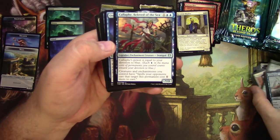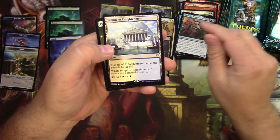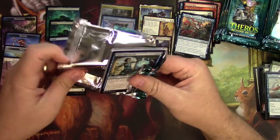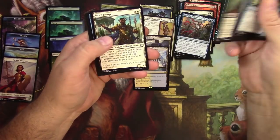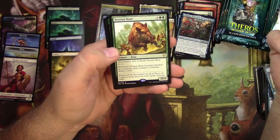Kalafi Beloved of the Sea — the one with the stars. Glimpse of Freedom. And a Temple of Enlightenment for blue and white. Next pack: Dawn Evangel, Glimpse of Freedom again, Clothos's Design, and Nessian Boar.